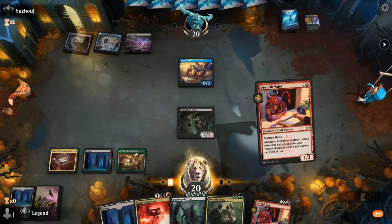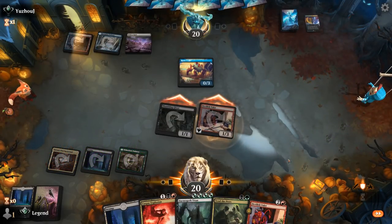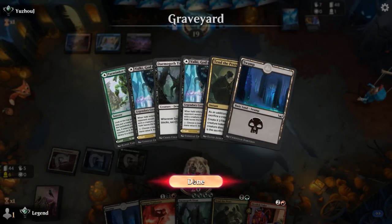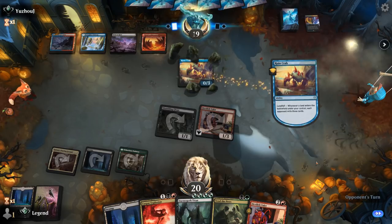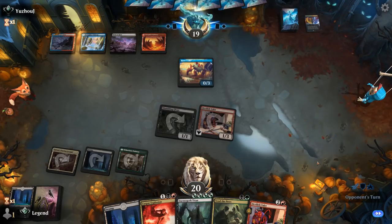We get a Valet out and attack. The opponent will probably piece together our plan if they mill over Tend the Pests — and it looks like they already did, so it'll be difficult to catch them off guard. We could always go for a Corpse Explosion if they play another Ruin Crab, otherwise we hope they tap out for some reason.